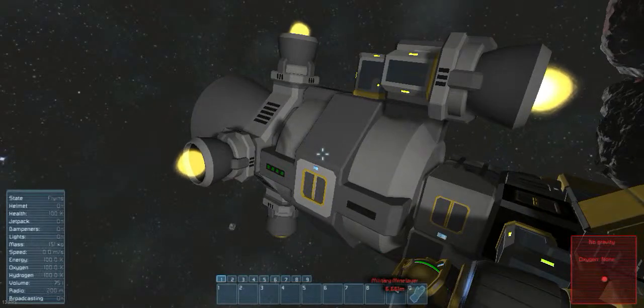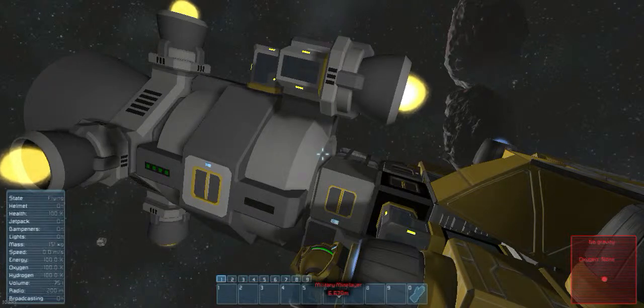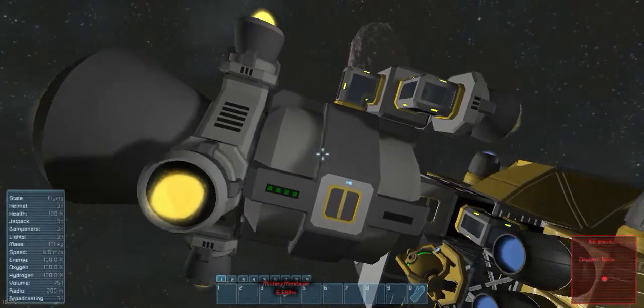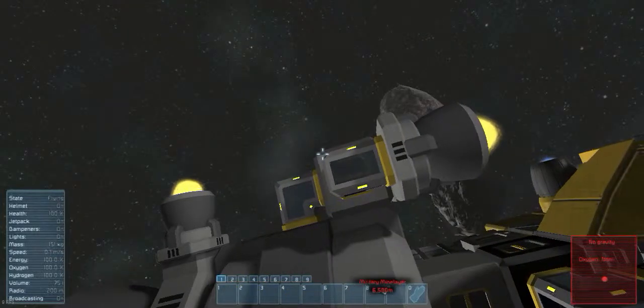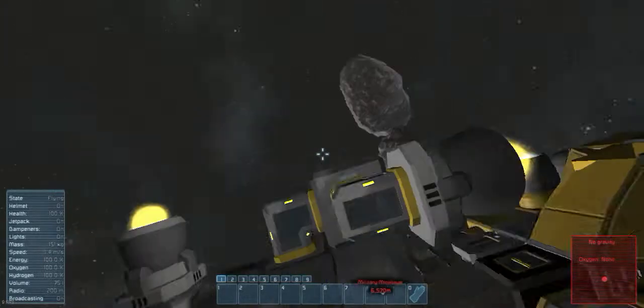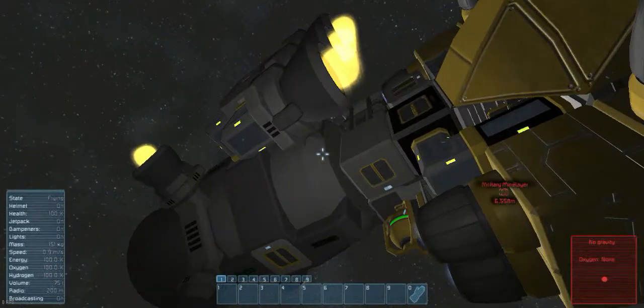The hydrogen system basically requires one oxygen generator, one hydrogen intake, and as many large or small hydrogen thrusters as you want. How it works is: the oxygen generator melts the ice and separates the hydrogen from the oxygen. The hydrogen then goes to the hydrogen thrusters. They need to be connected to a conveyor system, which makes it very realistic — and if they aren't connected, they will not work.